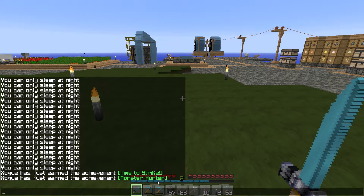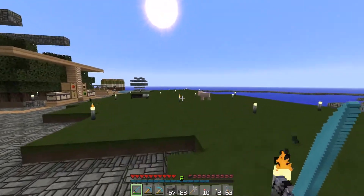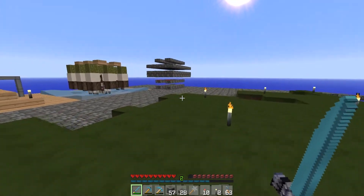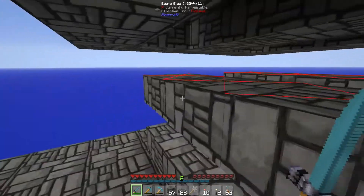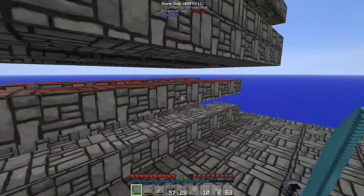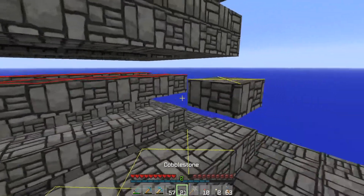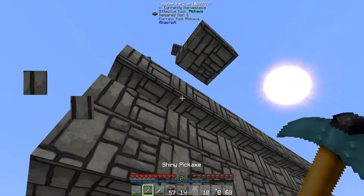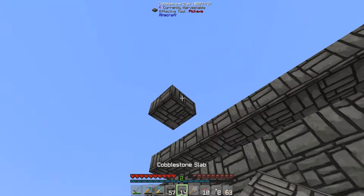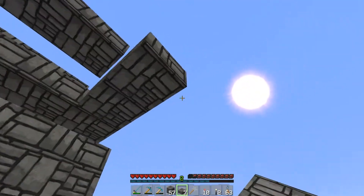We got the 'Monster Hunter' and 'Time to Strike' quests done. Here is our mob spawner — it looks open but no light can enter the middle. The red X means no light can enter and mobs can spawn at any time. They're very small, so I'm thinking of extending them — maybe double the size — and repeating them. It's actually not difficult since I already have the first one set up.